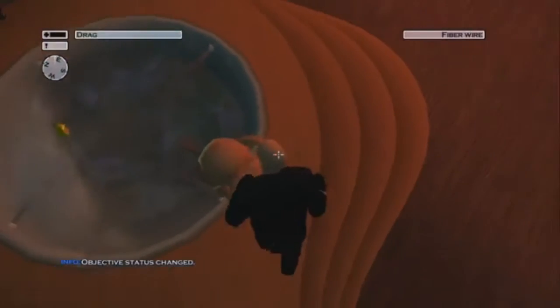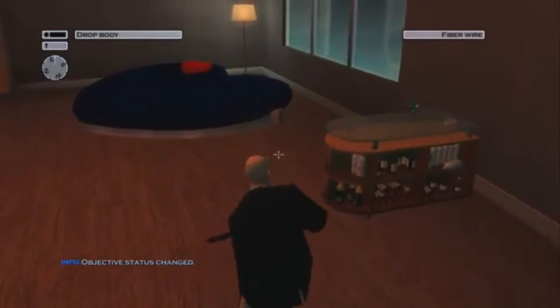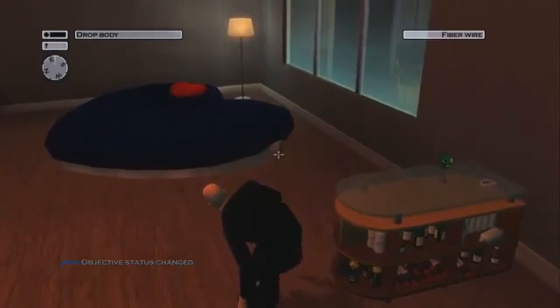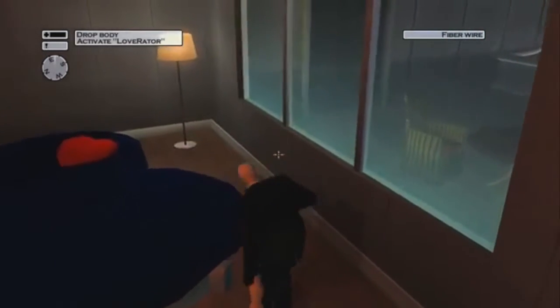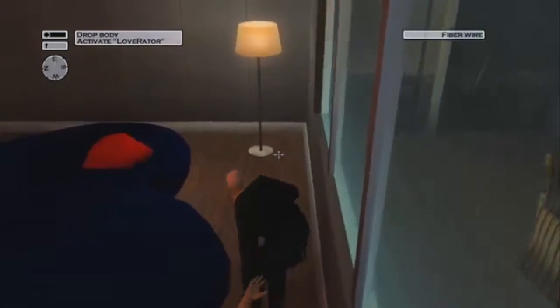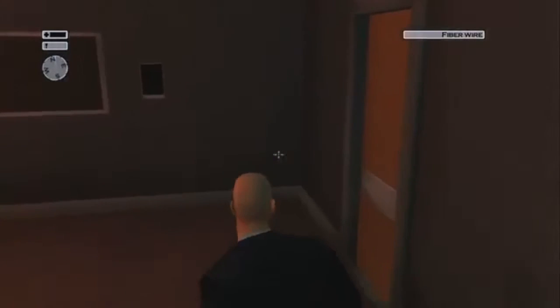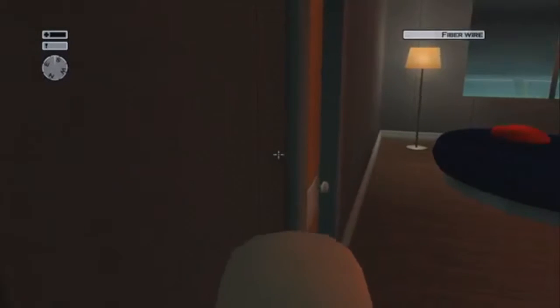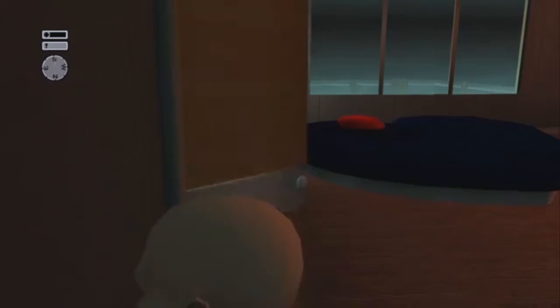Immediately drag the body. We're headed for that love bed over there — you're going to want to drop him behind that bed. You have to do that really quick, because any moment those girls are going to come back into the room. So drag him behind it, drop it, and run after the door.